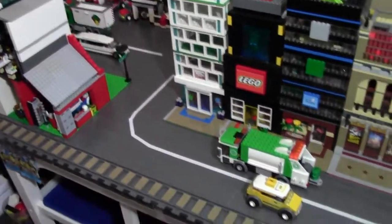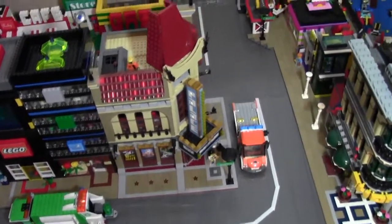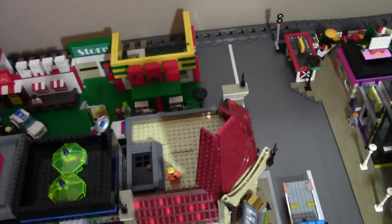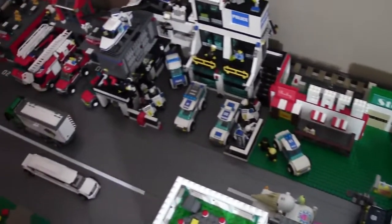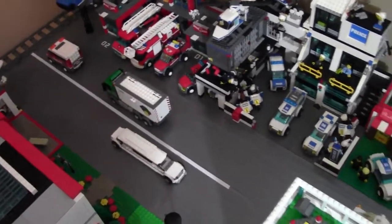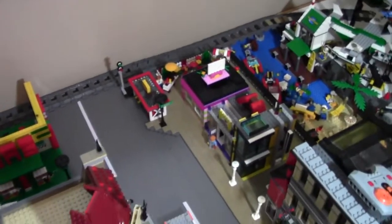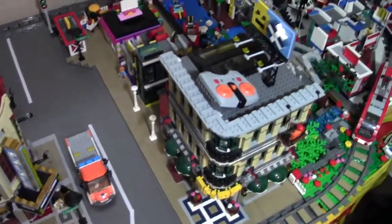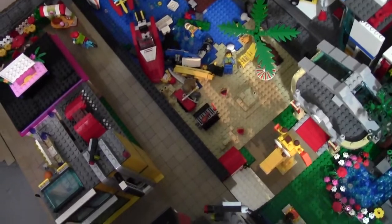So here are all the roads, really clean, unlike the last city update. Now you can actually see where all the roads are, the buildings, and this part is all pretty clean. The park and the beach area — I didn't really work on that at all.